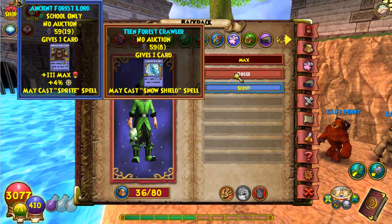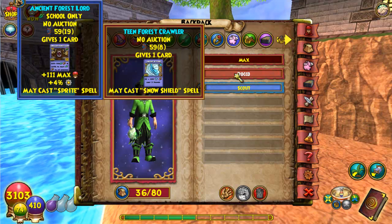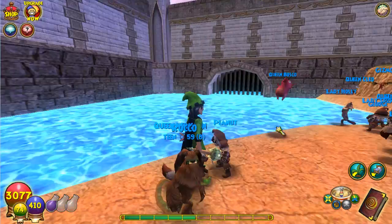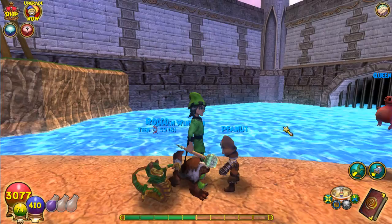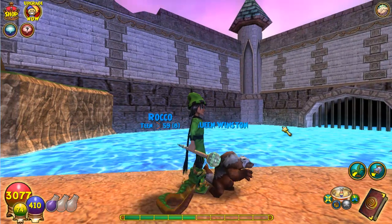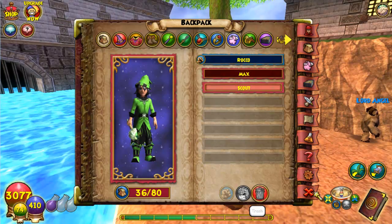I also forgot to show you this. This is a Forest Crawler. This is actually a hatch between an Ice Wyvern and a Forest Lord — really cool looking pet. Probably one of the coolest looking pets in this collection. As you can see, it's just an Ice Wyvern, but it's green and gold. It has this really cool color and really nice design.